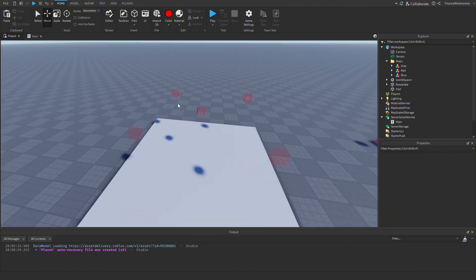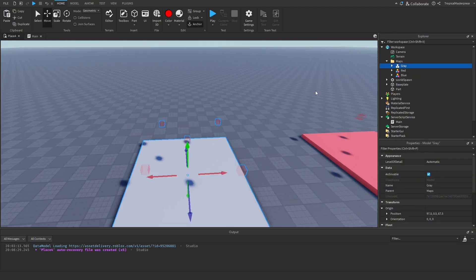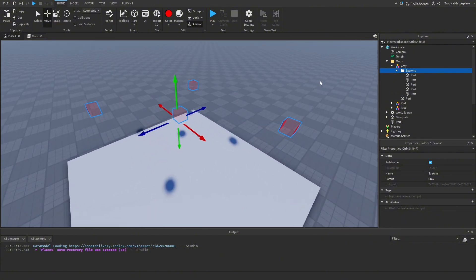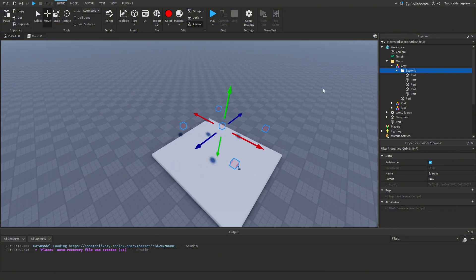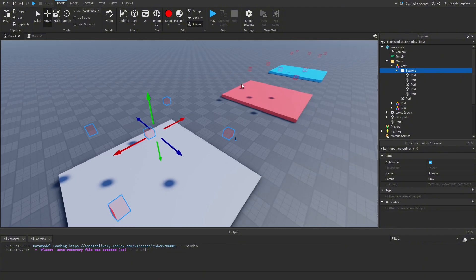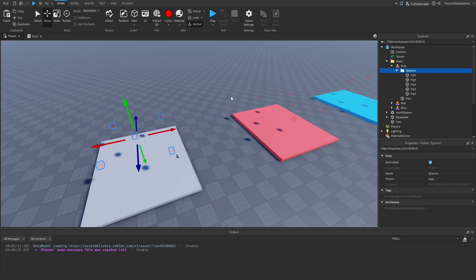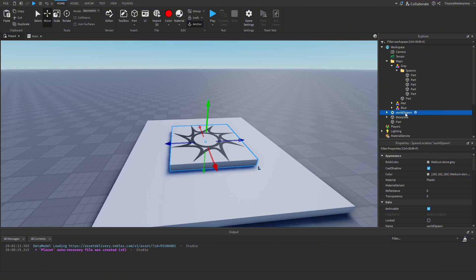Let's get right into it. Behind me I made three maps — gray, red, and blue. Each map has a spawn folder with a few parts scattered around. It can be however many spawns you want: one spawn, a thousand spawns — just based on however many players you want. I also made a lobby; we only need the spawn location out of here, which I've called 'World Spawn', so once the round ends we can bring the player back.